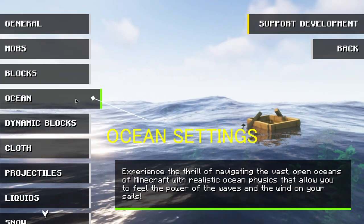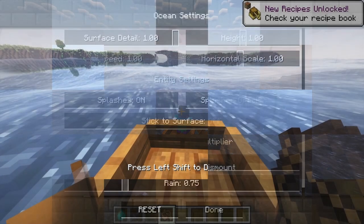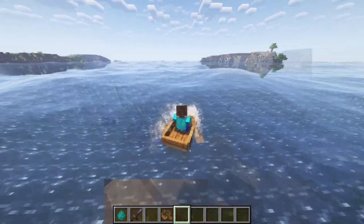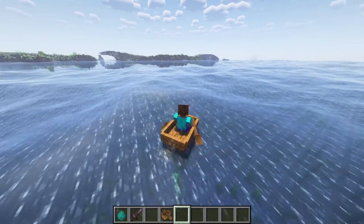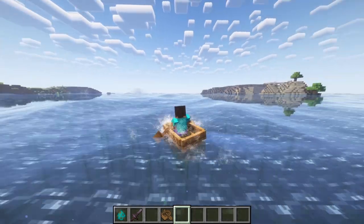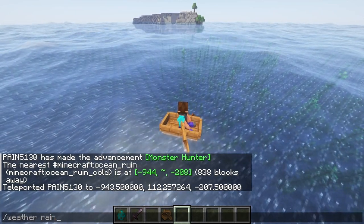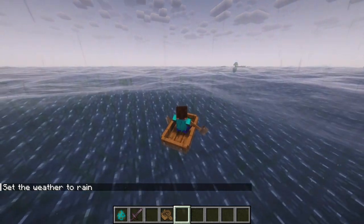The ocean settings. Here you can set the ocean behavior. I am in the ocean and you can see the waves. There's also water particles when anything hits the water surface. All weather has different weather strengths in the settings and the rain has the highest. The higher the strength the higher the wave will generate.